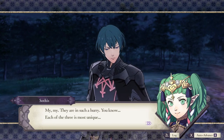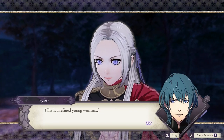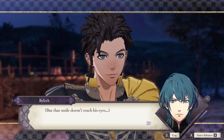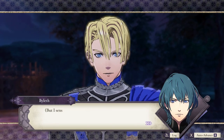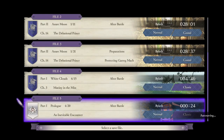Each of the three is most unique. I'm going to join Edelgard's faction - the Black Eagles. None of these characters is what they appear at first - they've all got a lot of depth to them. They're very three-dimensional. The layers get peeled back as the story progresses, and what you start off with is not necessarily what you'll end up with. So they're like onions. Or cakes. Or parfaits.